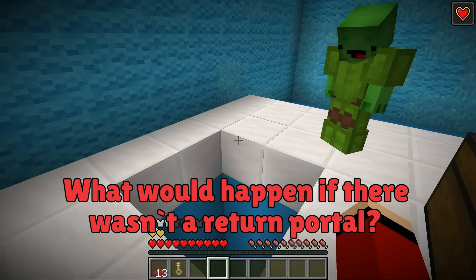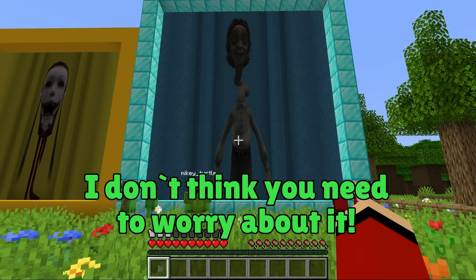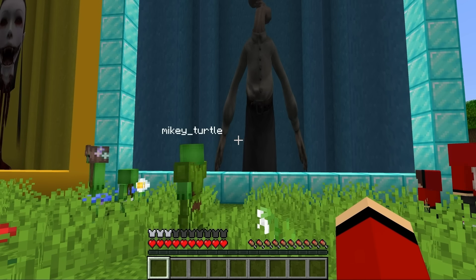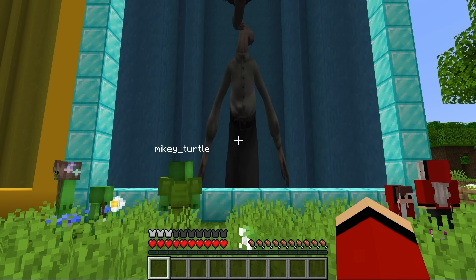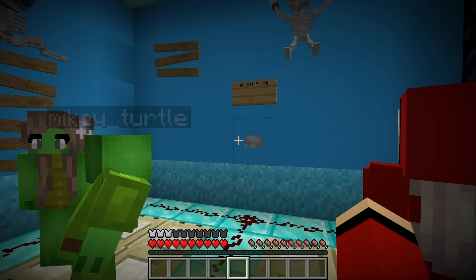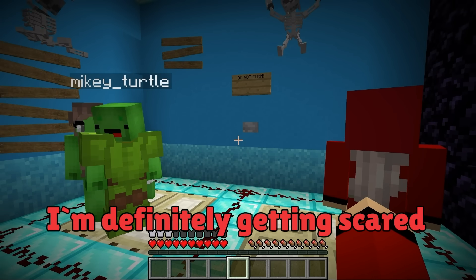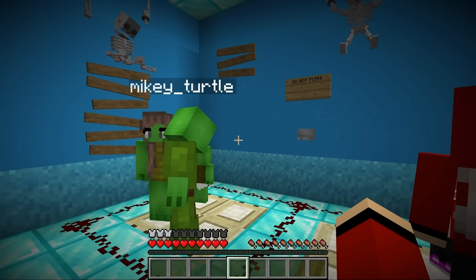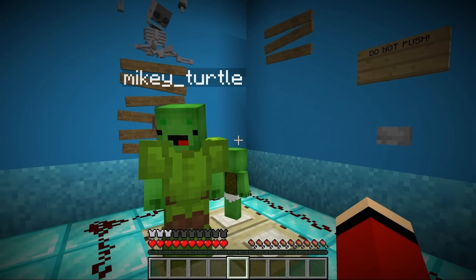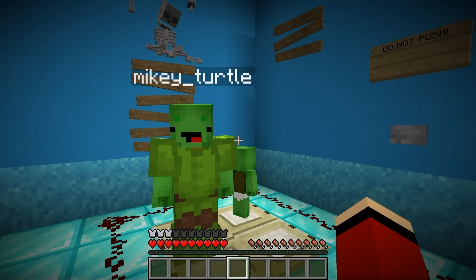What would happen if there wasn't a return portal? Let's go get richer! We're really going - if you're going then I'm coming with you. Mikey, that's awfully suspicious - I'm definitely getting scared. There's a portal here so I think I'll use that to go back home. Trust me JJ, if we keep going together we'll become billionaires!